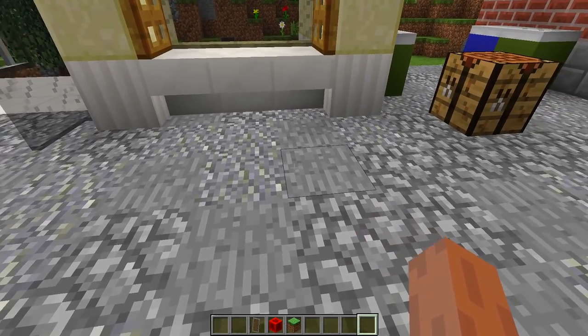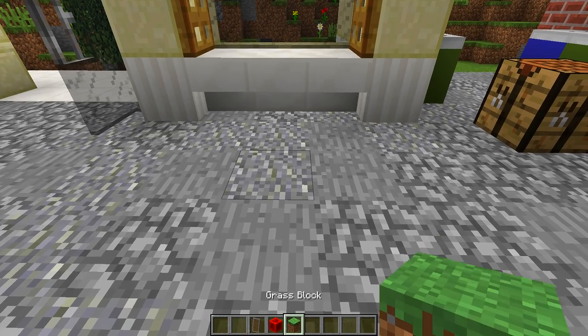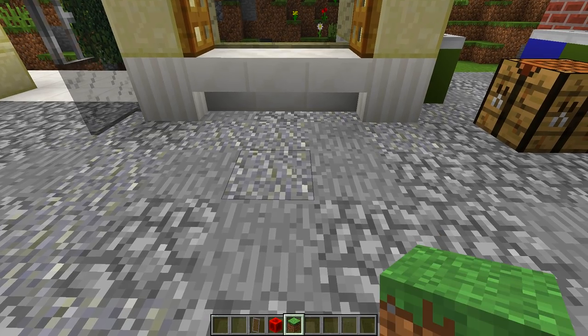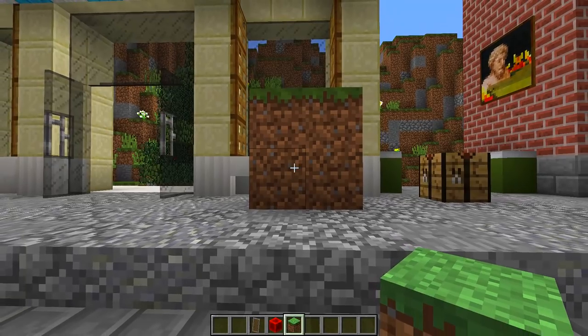Now I want to put my shop sign on these two blocks right here. Once we have found the area of where we want to put it, we need to grab any block — it doesn't matter what block you use — and we need to place down four blocks just like this: one, two, three, four.